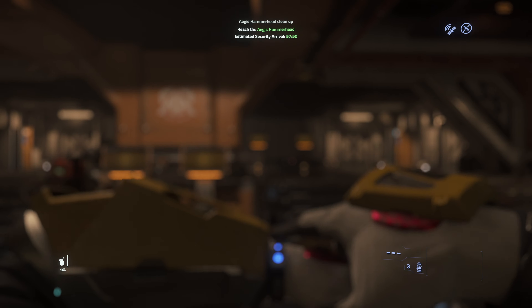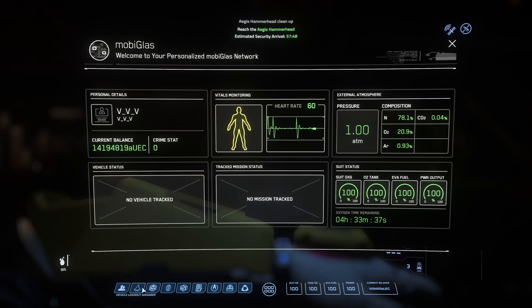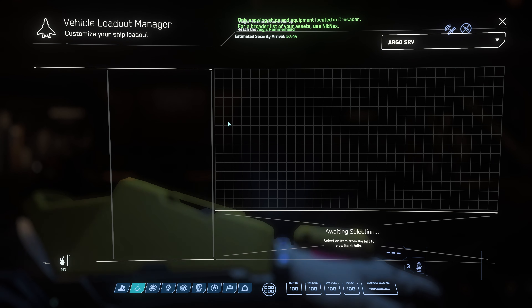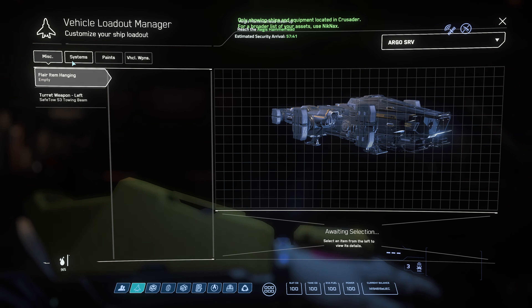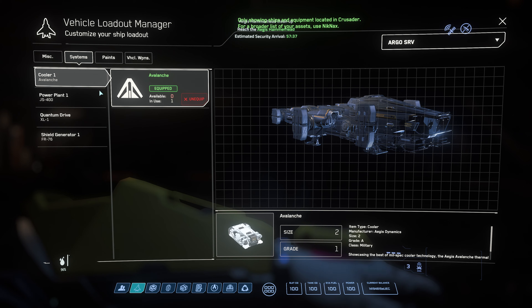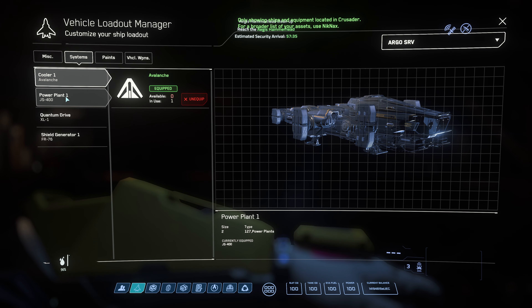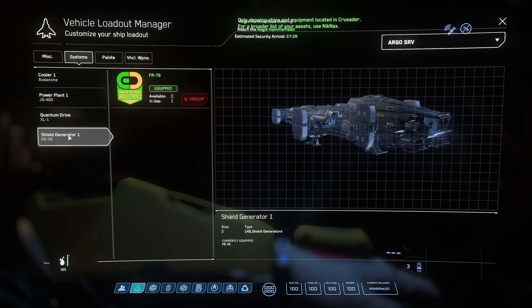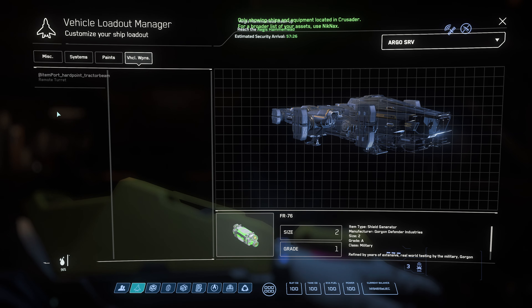I'm going to show you my SRV to begin with here. I actually threw some components in this guy. Here in systems you can see I have an Avalanche, which is all great military stuff. The JS400, the XL1 drive. I love that the SRV can have the XL1 drive, and I do have an FR76. Of course, the tractor beam is bespoke, so there's no changing that out for now at least.